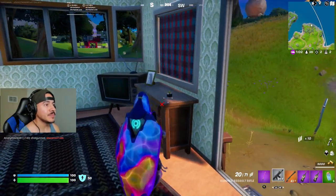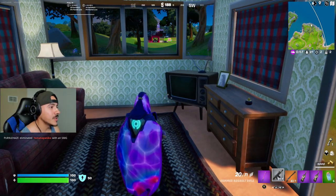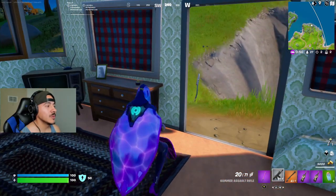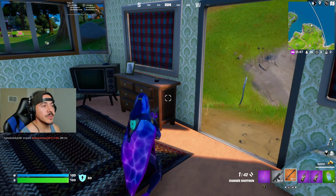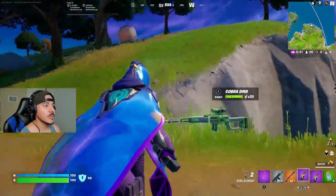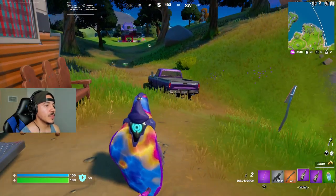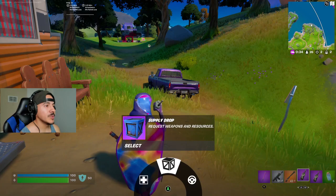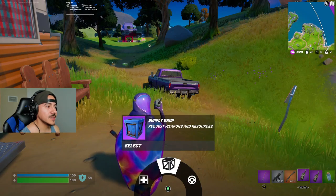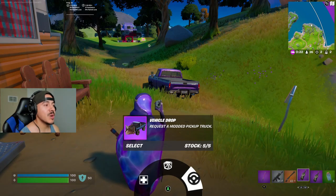Hopefully no one comes at me. But here is the item — it's called Dial-A-Drop. You're only able to hold one in each slot. It says: request a support drop at your location. It sounds like a little radio when you pull it out. You hold it up to your head as if you're going to say something. You can choose between: health drop — request health and shield supplies; supply drop — request weapons and resources, which is what we all know; and vehicle drop — request a modded pickup truck.